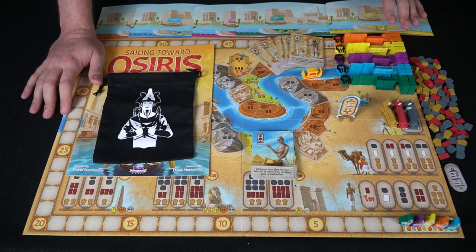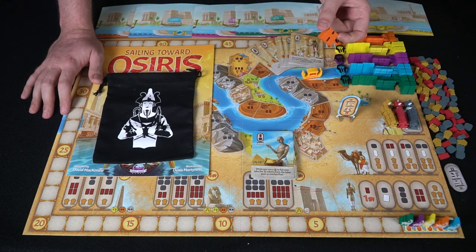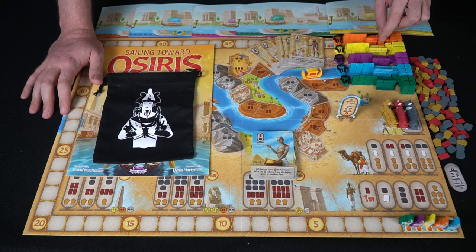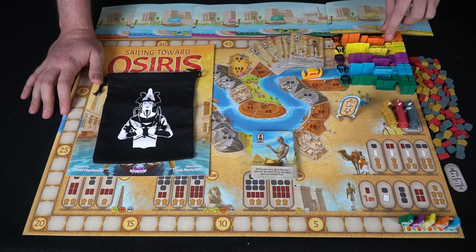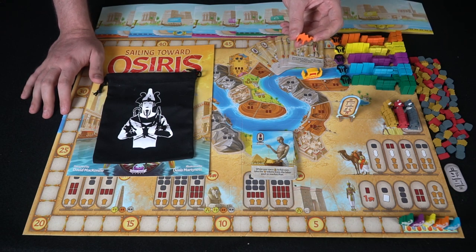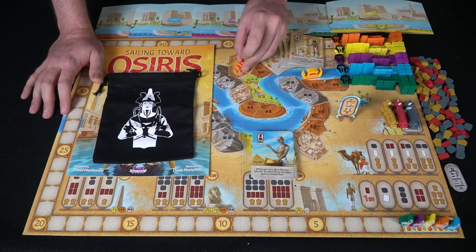These are all the different player colors — five players with different meeples. You're going to have larger temples, sphinxes which are a little smaller, and the smallest basalt monuments. You also get a caravan piece which lets you go to certain locations and gain the main caravan bonus if you're first there, or the lesser one if you're second.